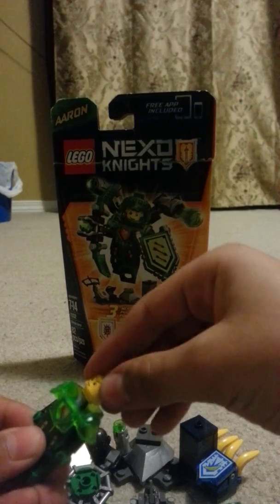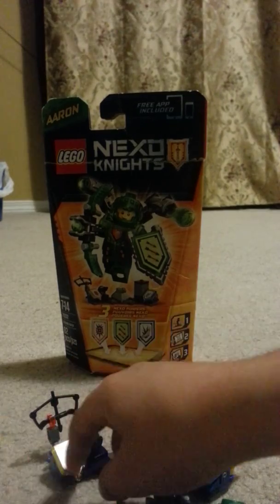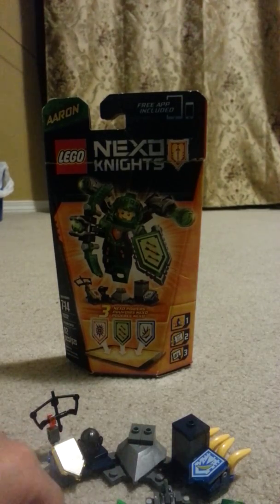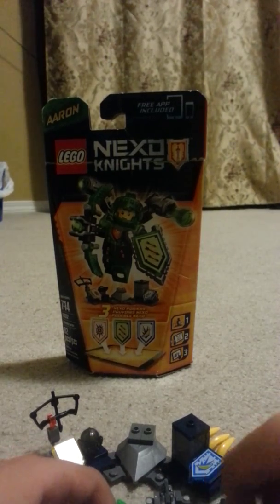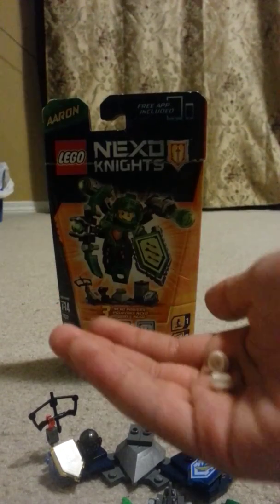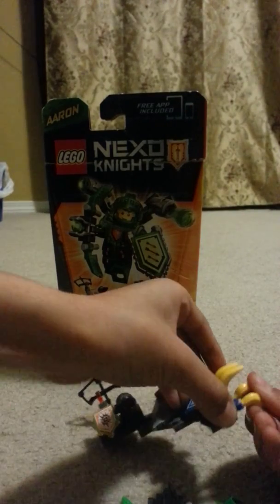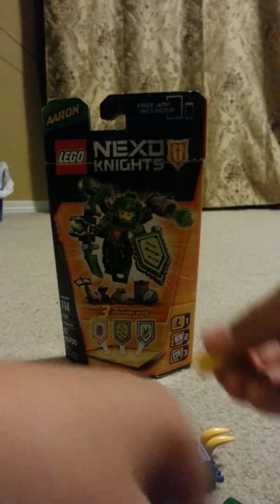Now we're going to move on to the other Nexo power, which is called Banana Bombs. You have to take off these green studs on the upgrade. In this storage container that looks like a garbage can, there's a lid — you take it off. There's two white studs. You clip on here, and then you take two bananas and clip them on the back because there are clips.